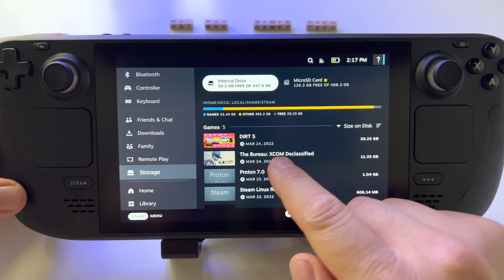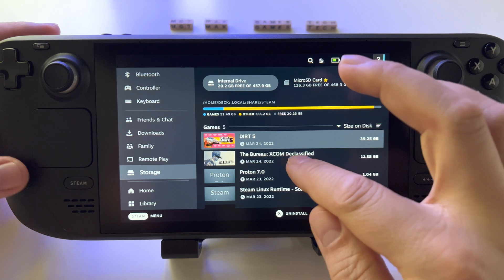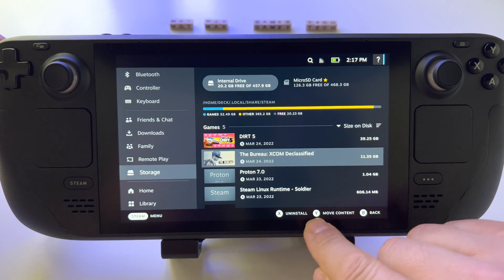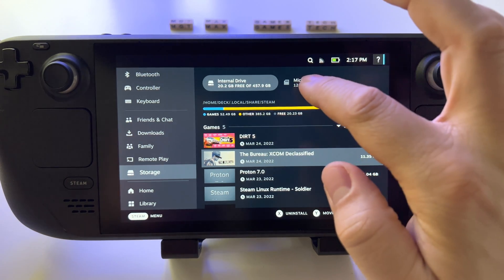For example, if I want to move this game to microSD card or this one, just select it like this and you have options here at the bottom. Press Move Content, and this is it.